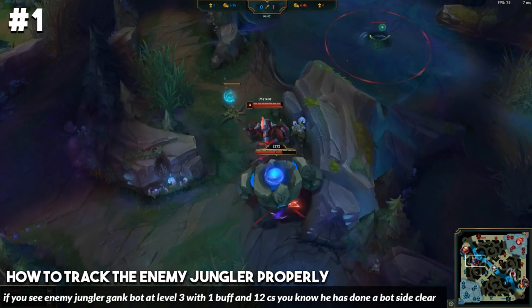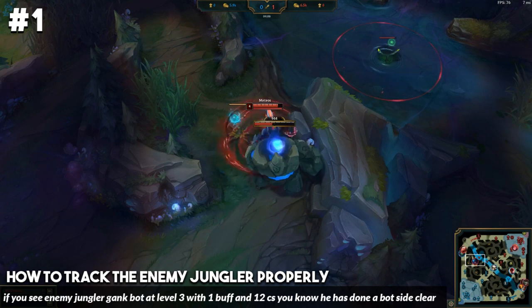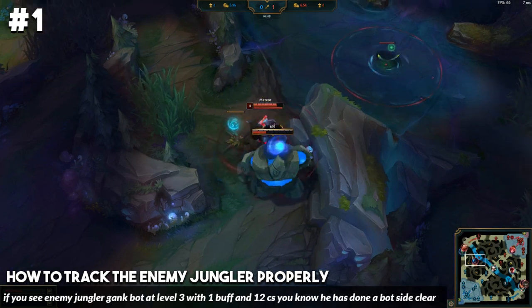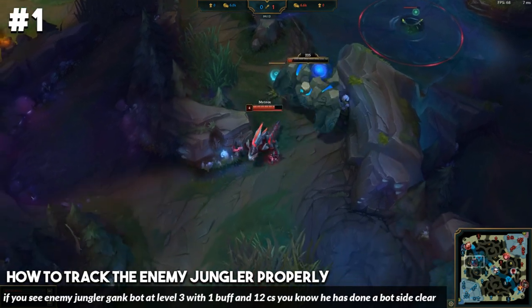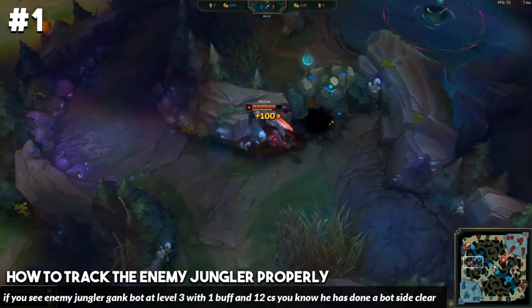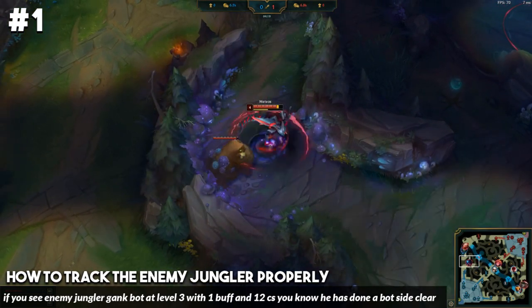So just by looking at how much CS the enemy jungler is taking, you can get a really good idea as to where he's going to be pathing next. For example, if the enemy jungler shows on the map and he's got 12 CS and only one buff, then you know he's cleared only one side of his map and he's probably going to be pathing to the opposite side next.